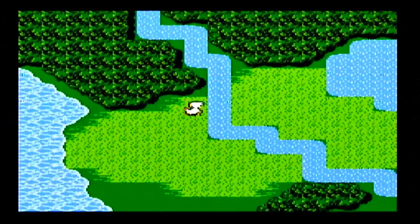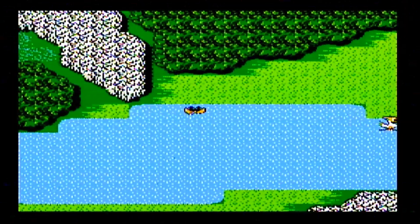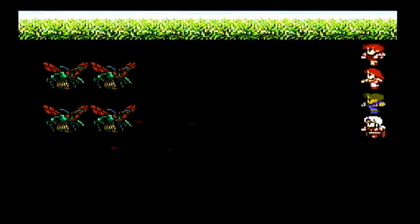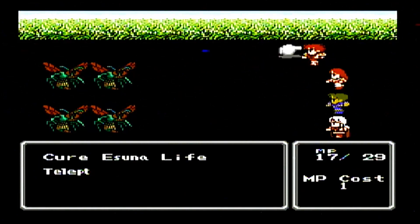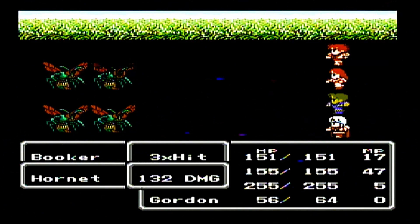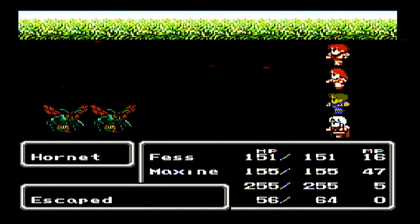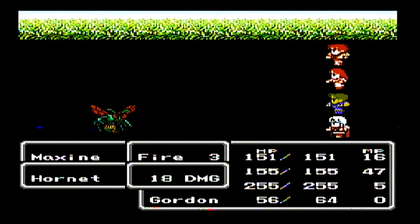In this game the Chocobo can't even cross rivers. In Final Fantasy VII you have yellow Chocobos that just run across grass, then you can breed them to make blue Chocobos that run across rivers, green Chocobos that run across mountains, black Chocobos that run across rivers and mountains, and then gold Chocobos that run across everything. You need to do that to get some of the special materia — magic crystals that teach you spells and abilities.